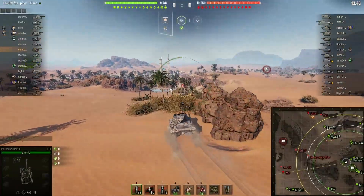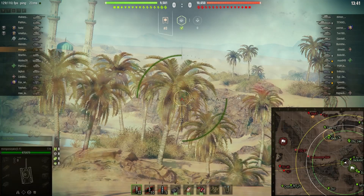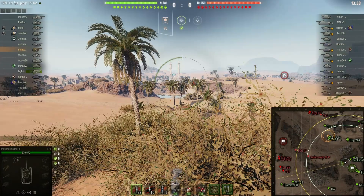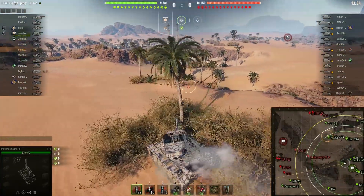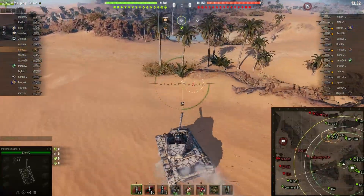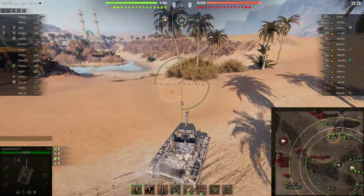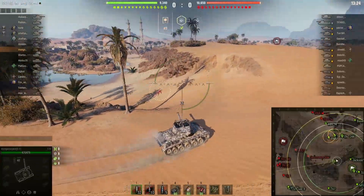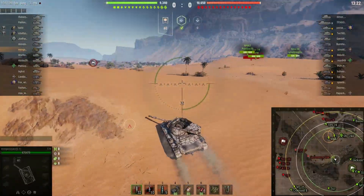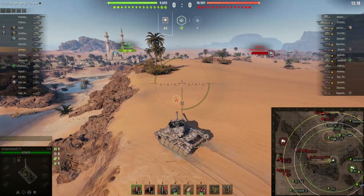I keep moving up — we have nobody in the middle. Our Object 244 is basically, for all intents and purposes, a tier 6 heavy with no armor. Not much to speak of, really, and your typical 85mm gun. Think KV-85: decently mobile, not a whole lot of armor, no gun depression of any kind. So he's going to struggle up there.